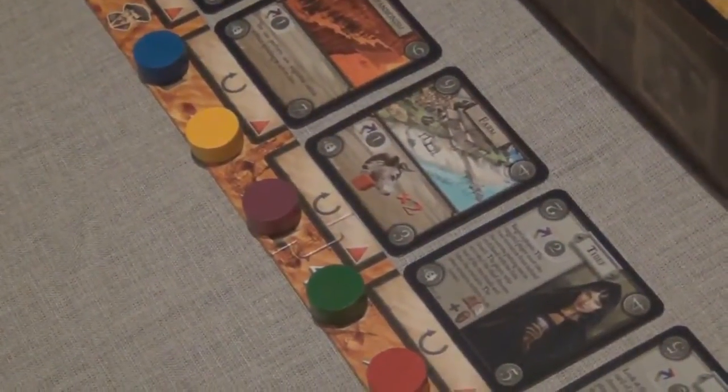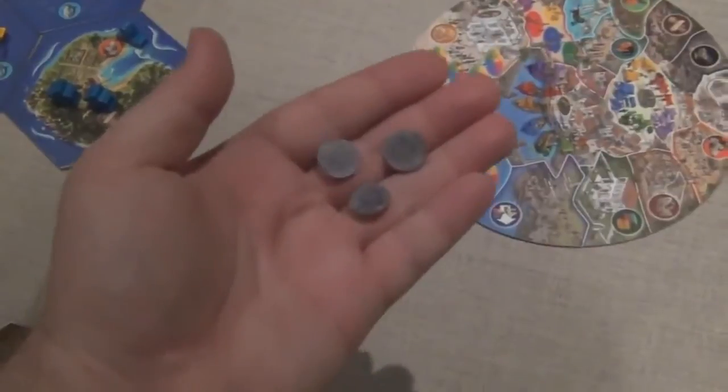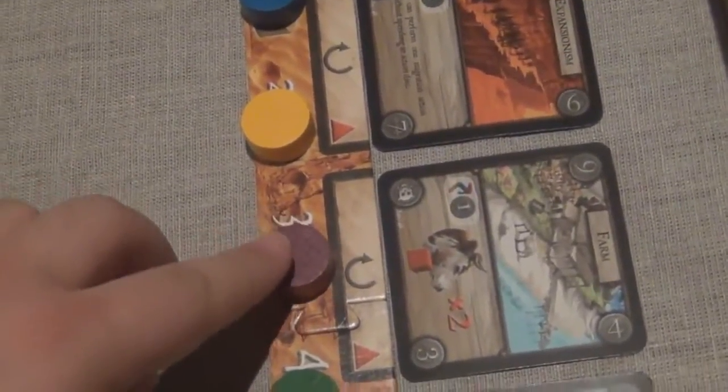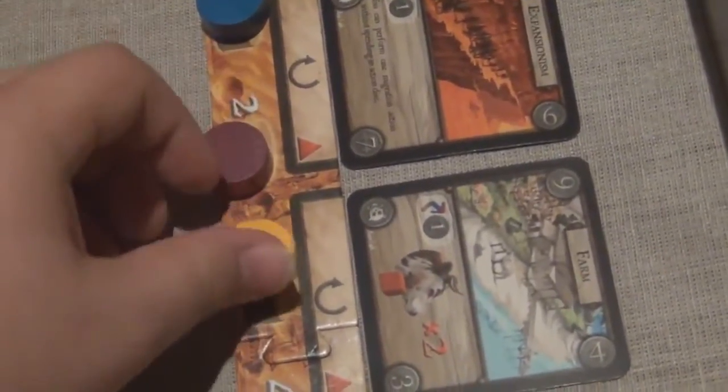Then players bid for turn order. They take a certain amount of money, put it in a closed fist, and all blind bid. Whoever wins the bid will choose the order of play for all players. It is at this time that players can bribe the person who won the bid to go higher in turn order than the other players.